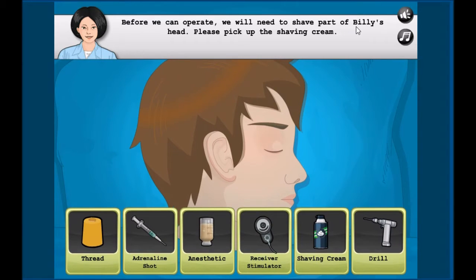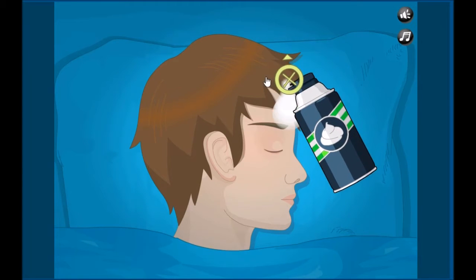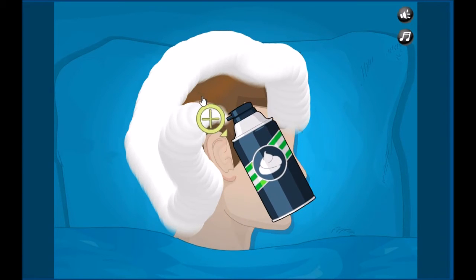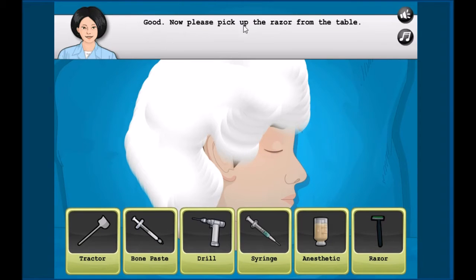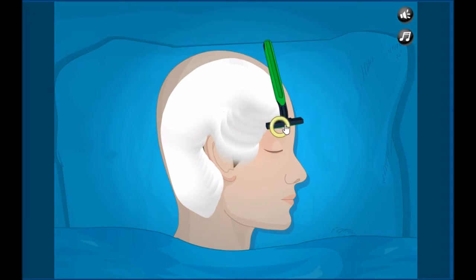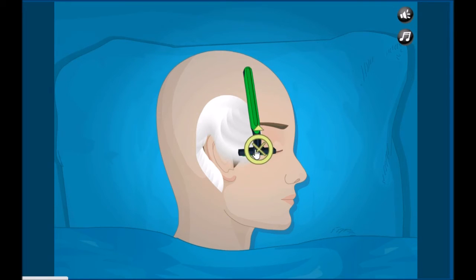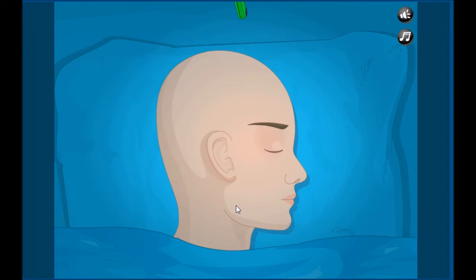Before we can operate, we need to shave part of Billy's head. Pick up the shaving cream — shake it up! Let's put this cream all over his head. Oh Billy, you're gonna look so great after this haircut, you're gonna thank me for this. Now pick up the razor from the table — let's shave this dude. One more part and done, fantastic!